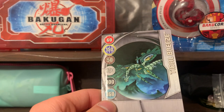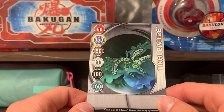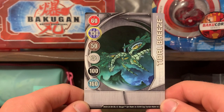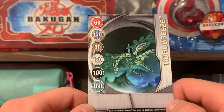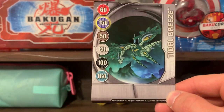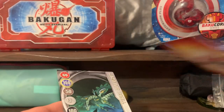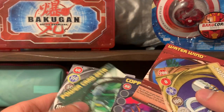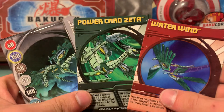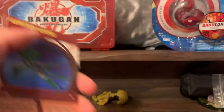Next we have a silver card — our last card in this pack — it is Tidal Breeze. Per its name, it mostly benefits Aquos and Ventus: Ventus getting 160 G's, Aquos being the highlighted bonus at 150 G's. I do have at least one of these, I think I have a couple though. A lot of Ventus Bakugan in the cards of this pack — especially Altair, because Water Wind features Altair as well, and Power Card Zeta. All these cards feature Altair in the artwork; this is Meta Altair, but same difference.